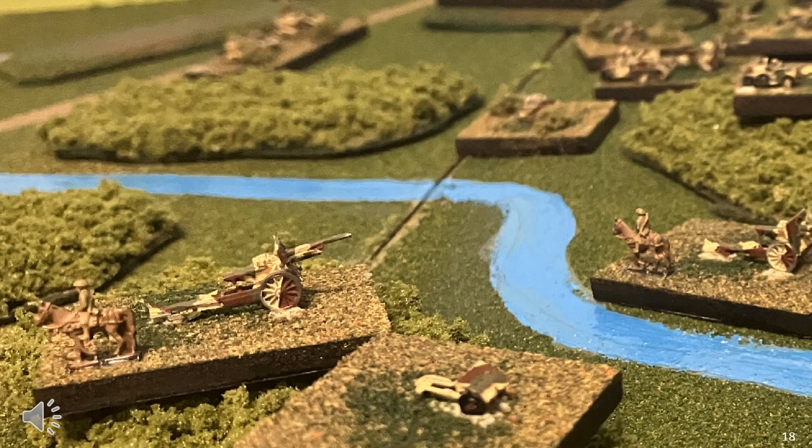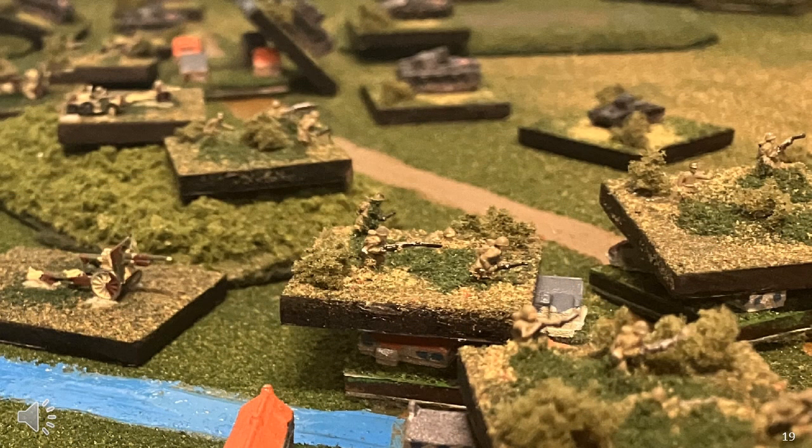An attack-defence scenario where one side is outnumbered by a specific ratio is a better scenario, however it may be less than interesting for the defender. In this scenario, victory conditions become more important, and this requires playtesting. Objective-based victory conditions are mandatory in this case, as is setting a fixed length for the game. The optimal scenario is asymmetrical, with variable reinforcements which change the flow of the game. This moves the scenario into something which can resemble a historical scenario, as historical scenarios will always be asymmetrical and involve reinforcements once we move to commanding a brigade or more.